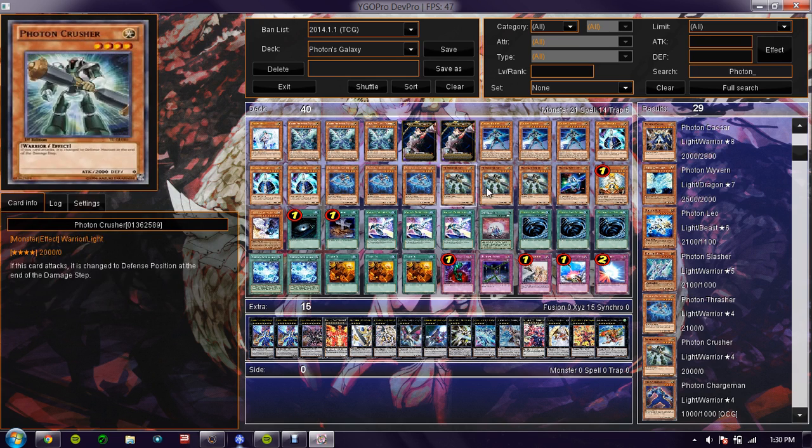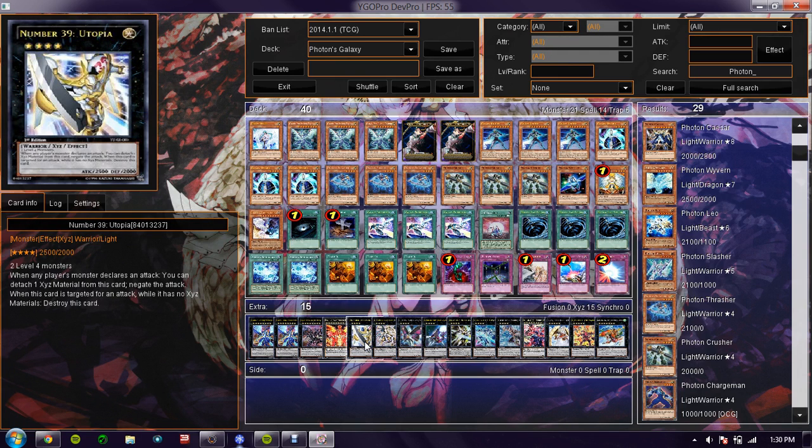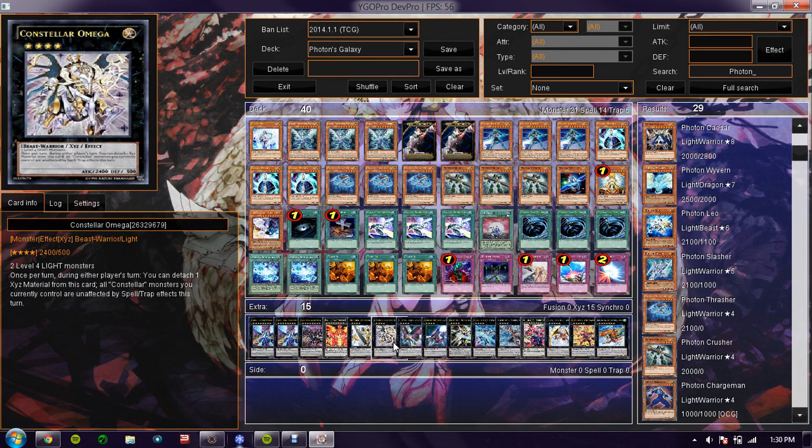I run seven rank fours — just because there's a ton of level fours. Pretty self-explanatory. I run Utopia just because he's a 2,500 ATK beater.